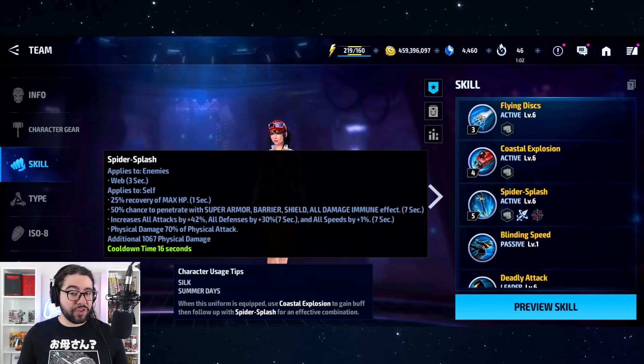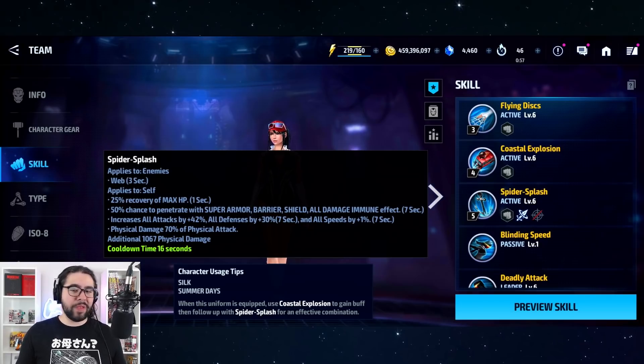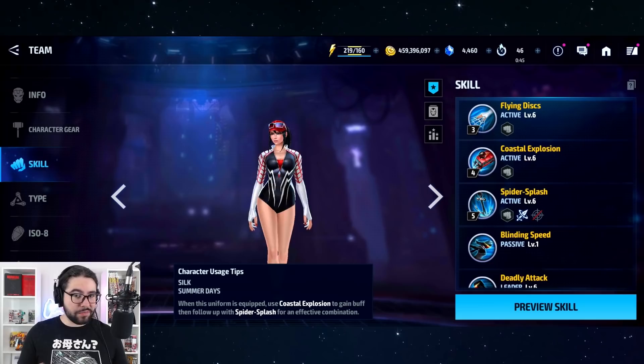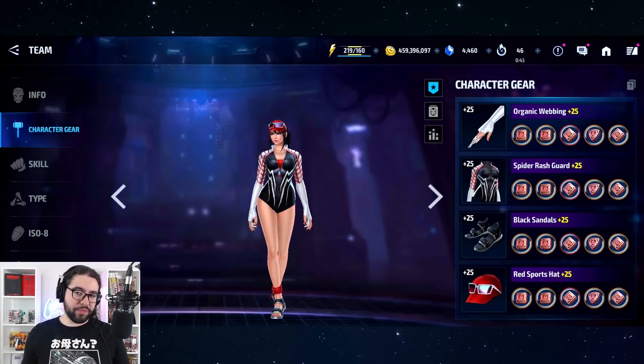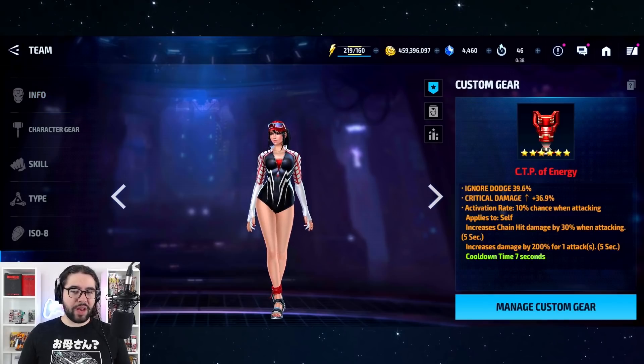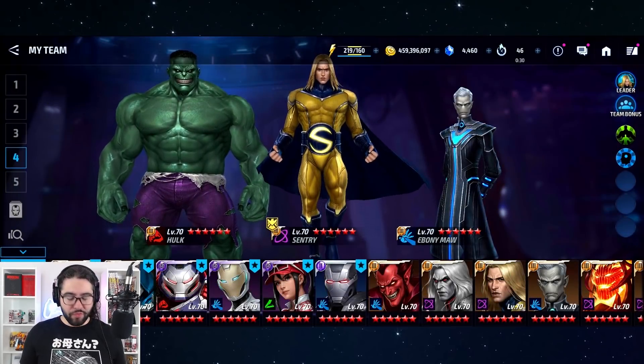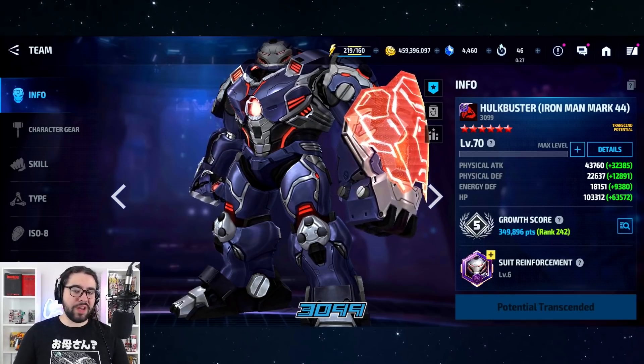Top to bottom this uniform looks good, with unique visuals on skills like Coastal Explosion and Spider Splash. That matters — if you're paying premium for a uniform, you want to see something new, not just copy-pasted skills. And the character's production is very strong, performing well even without an absolutely maxed build. Definitely an A+ uniform.